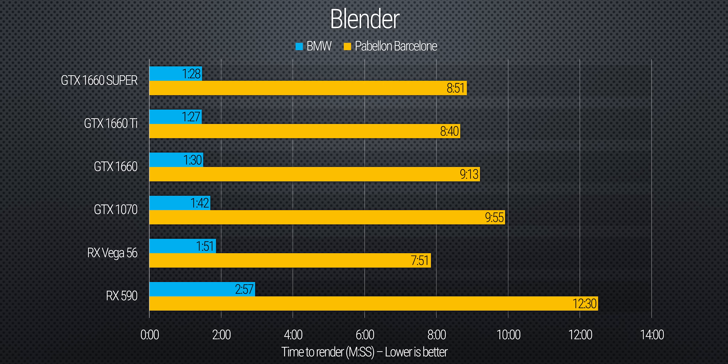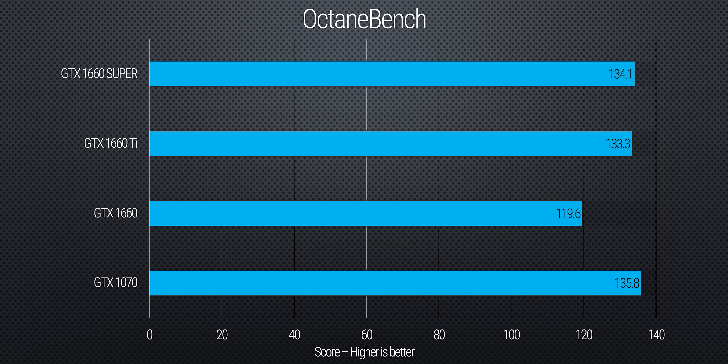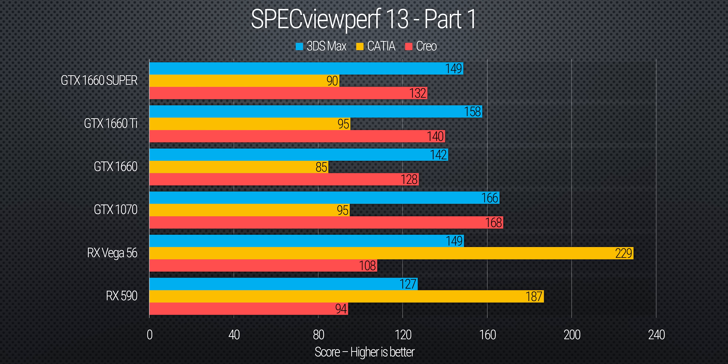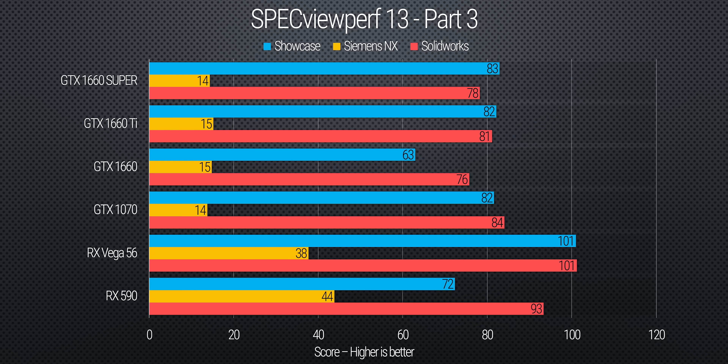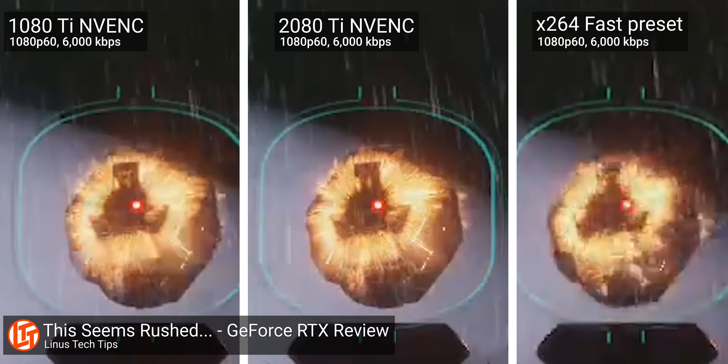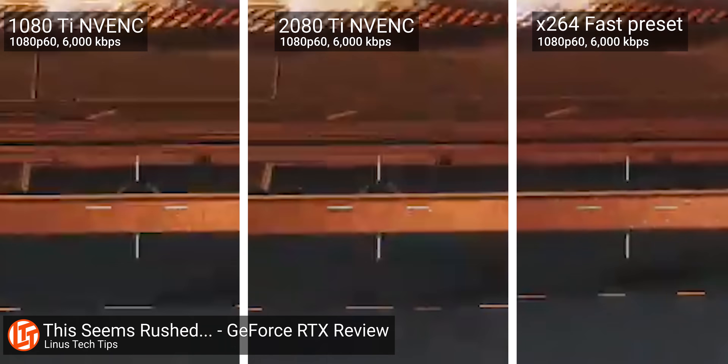While productivity isn't this card's major selling point, and the difference isn't major, it is still an improvement over the 1660 non-super in some areas, like Blender. It actually overtakes the 1660 Ti in V-Ray and Octane, where its higher core clocks and fast memory are more important than its lower CUDA core count. Otherwise, we've got improvements across much of SpecViewPerf and not much else. It's clear this is a gaming card first and a content creation card second, with the key exception being the inclusion of Turing's excellent NVENC engine, which offers x264-like hardware encoding quality to mid-range gamers and especially streamers.